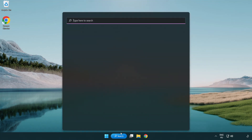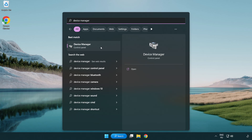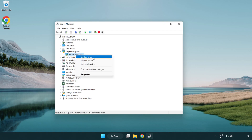Click the search bar and type Device Manager. Click Device Manager. Click Display Adapters and select your display adapter. Right-click and choose Update Driver.